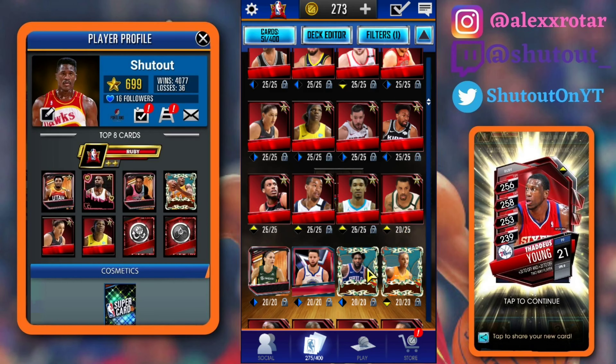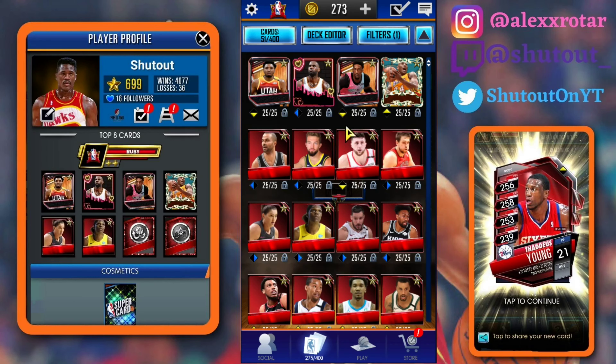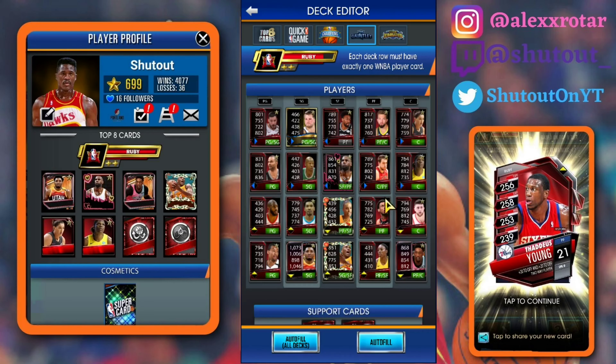Whenever I can throw her in, she will definitely make my deck. Really happy about that. But also, over the weekend we did get a ton of pulls — I was having crazy luck. The most recent one was a Thaddeus Young Pro. So now we have 16 Ruby pros, including two promo cards and two event cards. The pros are getting there. I believe we would have a full gauntlet deck if we had two more females, but sadly we don't have enough females for a full gauntlet deck.